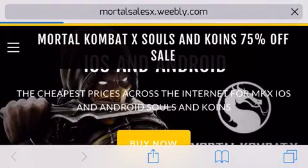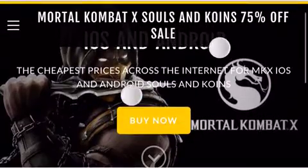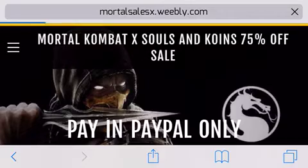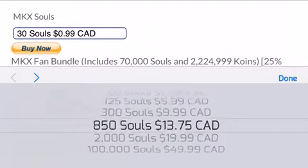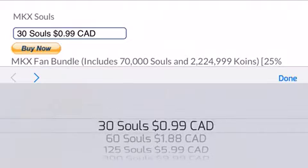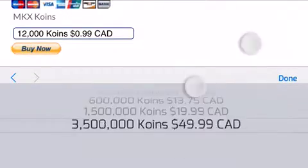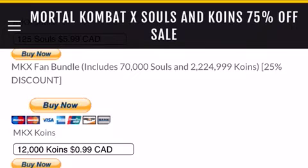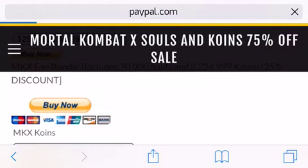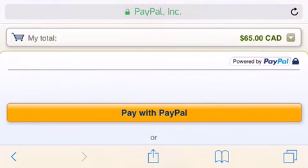You're going to search that on iOS or Android — this website is for iOS and Android — or you can go on PC. Then tap buy now. You do need PayPal with credit inside. You can buy the most cheapest options: 100,000 souls for only $50, 2,000 for $20, and 30 for a dollar — super cheap. You can also get coins, like 3,000, so many coins. Or you can get the fan bundle, which includes 70,000 souls and 225,000 coins — it's a discount. When you tap buy now, it'll redirect you to the PayPal site, and within 3 days you'll get your thing.